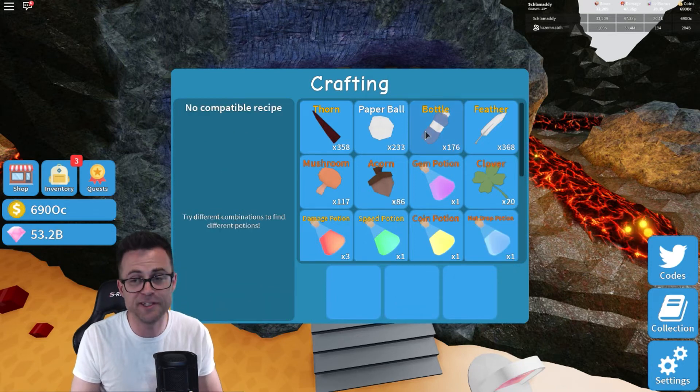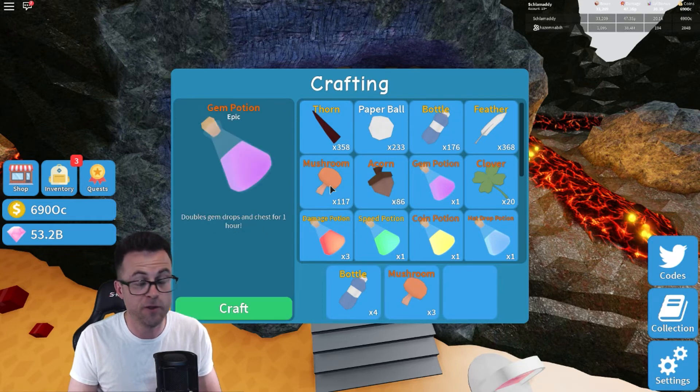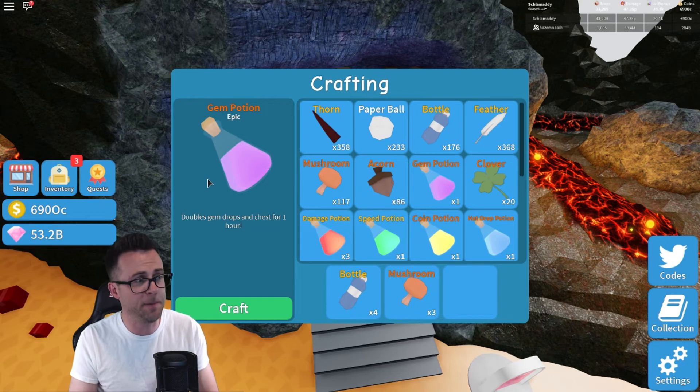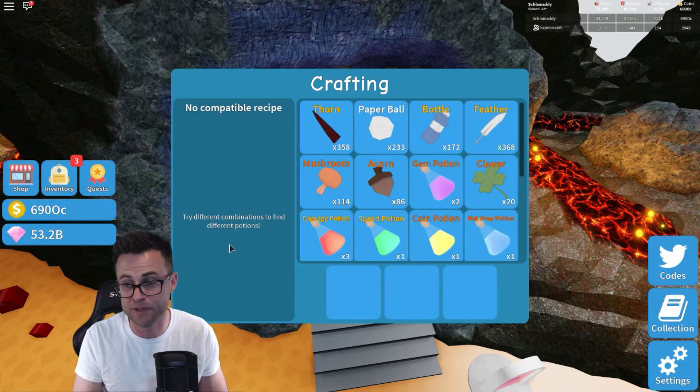The last potion is the gem potion. You're going to hit the bottle four times, and then click the mushroom three times. That's going to give you your gem potion that's epic — it doubles your gem drops in chests for one hour. Click the craft button to put that into your miscellaneous items.